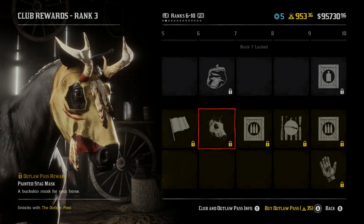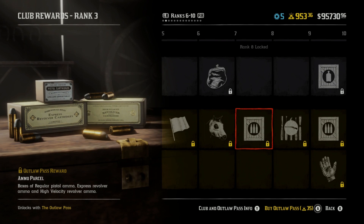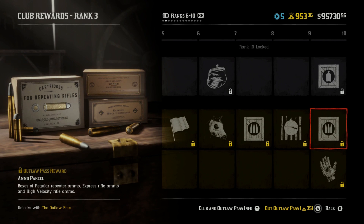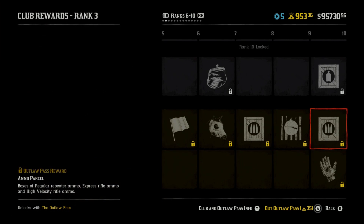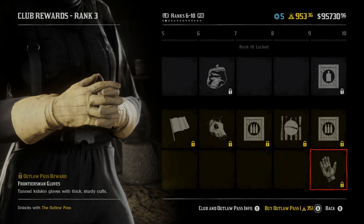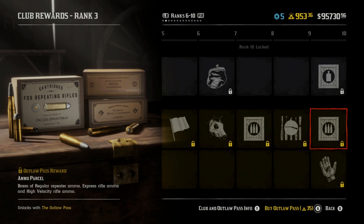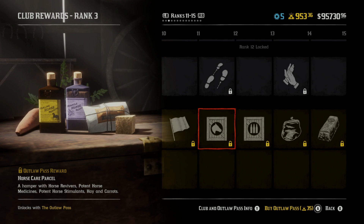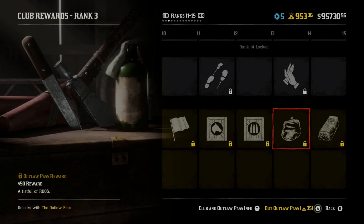We can get a painted mask for our horse. We get an ammo parcel. We'll get new varnished styles available for our weapons, which is pretty cool. I have mine at gold, so I'm not sure what I'll be using it for. We get frontiersman gloves, another ammo parcel, a vulture option for our flag, and a horse care parcel plus a weapons parcel.